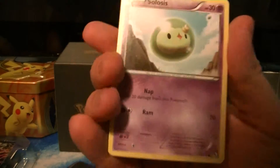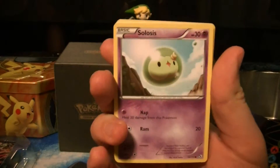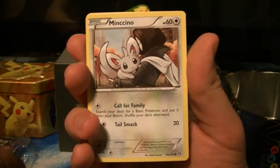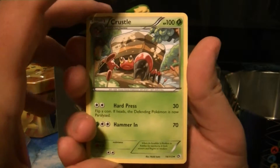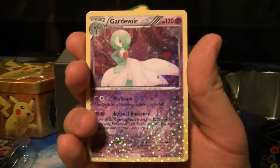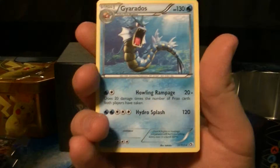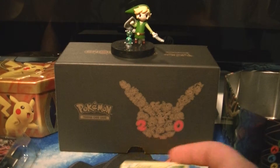Alright, probably our best chance at an EX in this whole video. Focus, focus. I don't remember the lighting being this difficult. We got Solosis, Gible, Suicune, Gothita, Minccino, Carnivine, Crustle — I've never seen that one, it's kind of cute. That Gardevoir, oh nice, she's so saucy. Radiant Collections Gardevoir, Radiant Collections Minccino. A Holo Virizion — nice, very nice. And a Gyarados rare. Yeah, I'm pretty stoked on that.